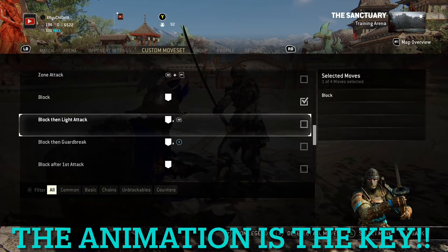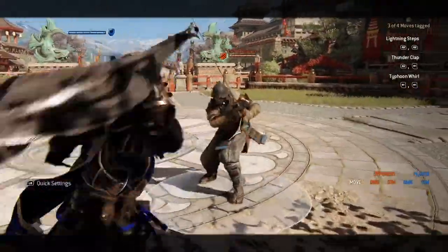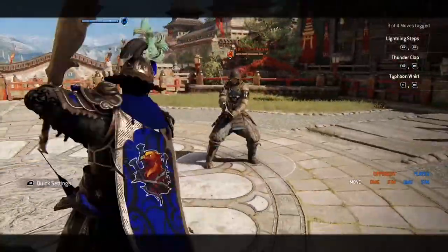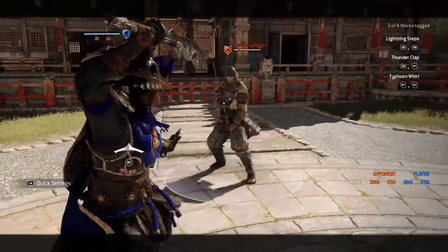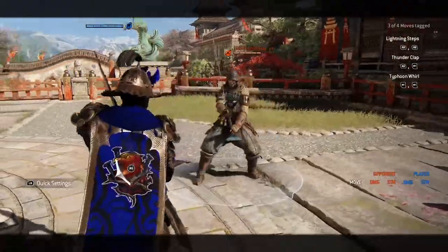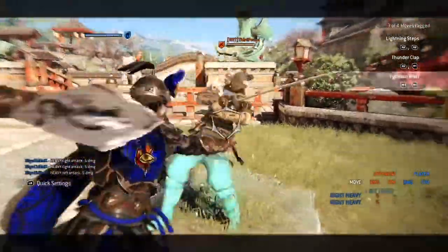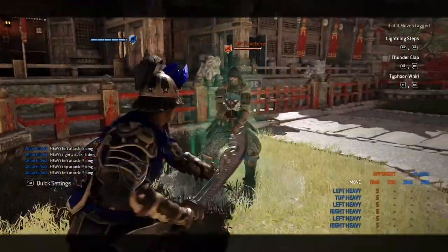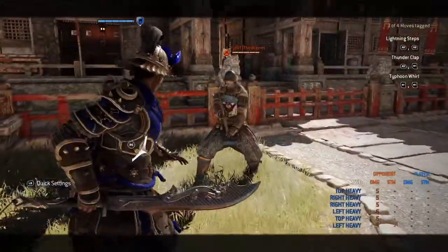Starting off with the basic defensive options — we'll start with blocking and the animations, and understanding how frames work with defense. Watch how when I throw a light and bounce backwards, he's not moving. That animation tells me I'm negative on frame advantage, meaning I can't do something at equal speed and be equal — I'm at a disadvantage if I try to throw an attack after. If our lights are the same speed and I throw right after being negative, he's going to beat me. But when I throw a heavy, it pushes him backwards, not me — that tells me I'm positive.